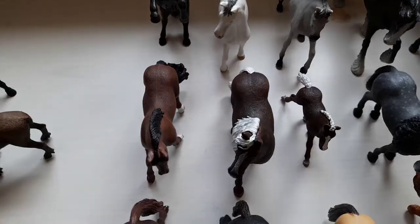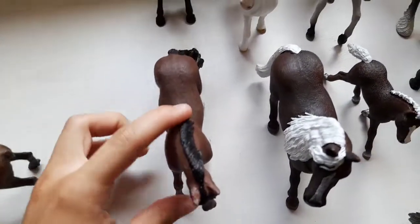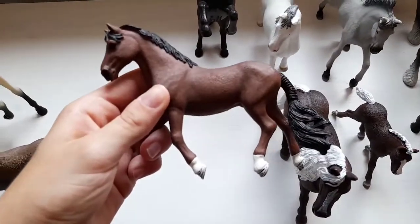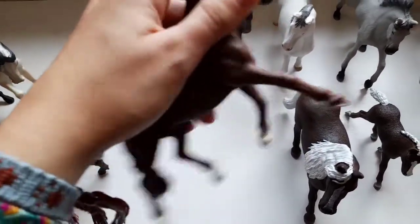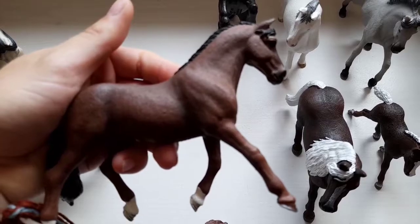And I think we can move to the other road. So here is my Trakehner gelding — his name is Maugli. He's from 2020, I believe.